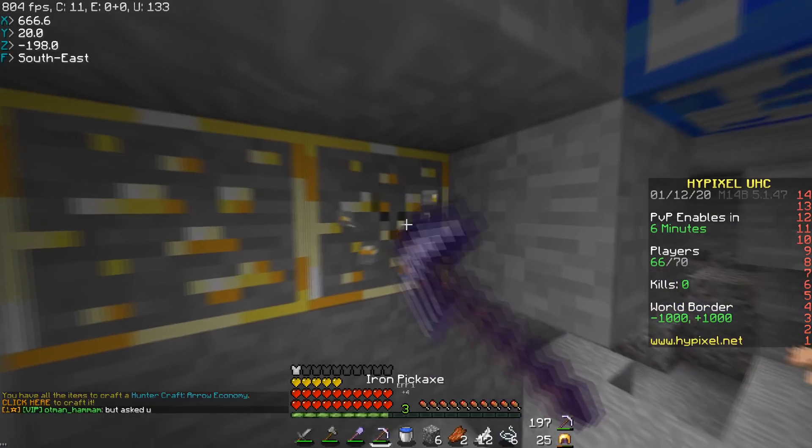He had two heads on him. I grabbed like everything else but need to get these heads. I got one, I got the other — perfect. I can honestly tank a decent amount of damage in the water because I have six gaps. I'm gonna get away from this guy and go make my Hermes boots if I can.